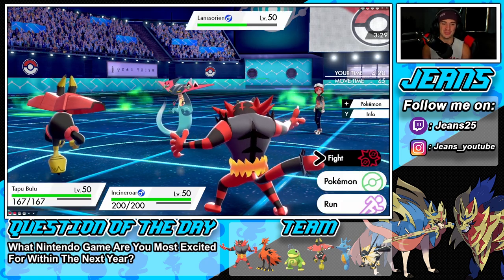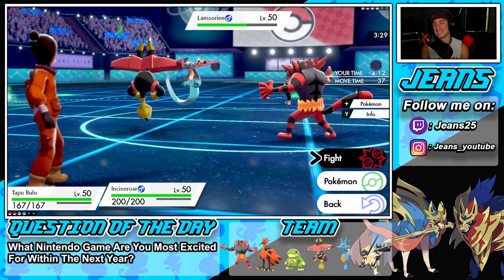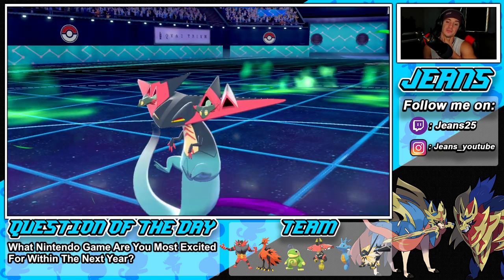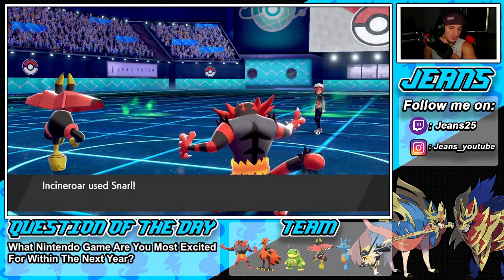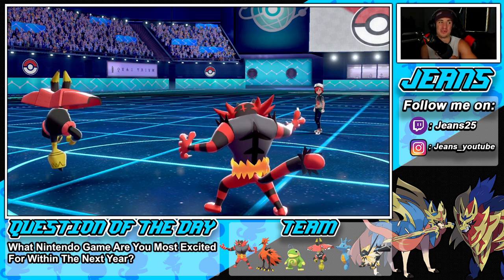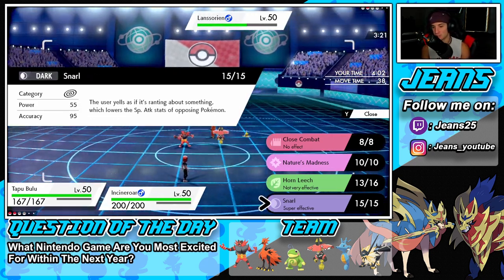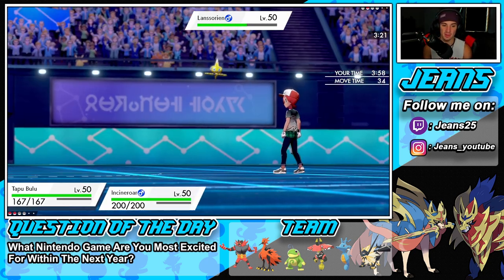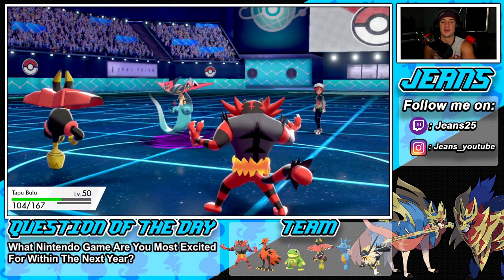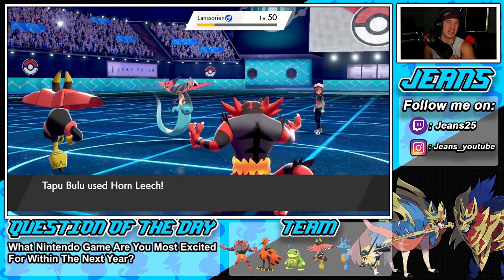I think we have this one in the bag! I'm loving this team — so much fun to use, especially when you're winning with Tapu Bulu. This is a physical attacking move so the Eerie Impulse did nothing. I'm going to Snarl and still Horn Leech even though it's not very effective. Snarl gets blocked and Horn Leech misses — grass disappears from the battlefield. Snarl is probably our best bet. Bulu eats the incoming attack easily — we're just slowly chipping away. This is GG. Tapu Bulu MVP, coming in clutch!